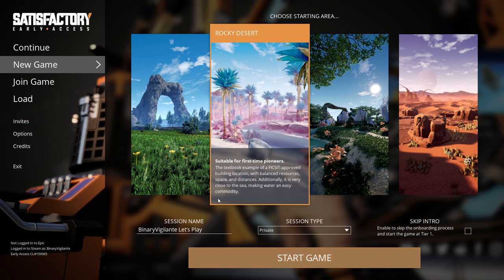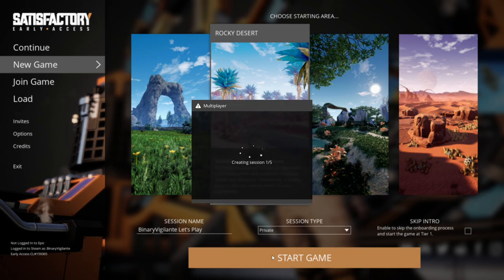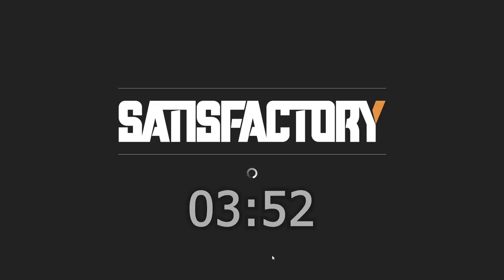I'm not going to skip the intro. Let's choose this area and start the game. If I remember, I'll leave a timestamp where you can skip to after we've landed, so you can skip the intro if you already know it. But I kind of want to live through it, so let's do it.